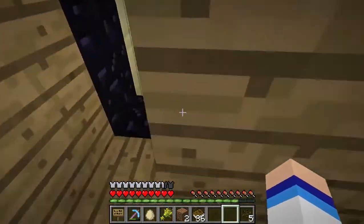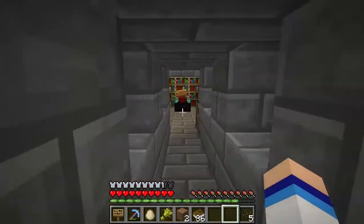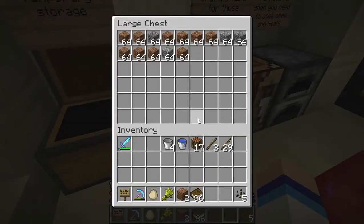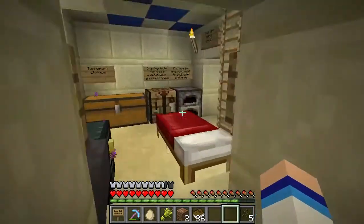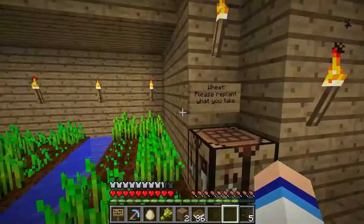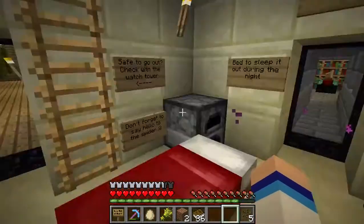I used to have doors here but I got really annoyed with them, so I just took them off. It's really compact and really convenient for people to use — a really great place. It's got temporary storage and pretty much everything you can ever want. Apart from a pig farm, but the melons and the wheat are more than self-sufficient. Free for people to use, and I hope you enjoy using it to save your own skin. Bye!